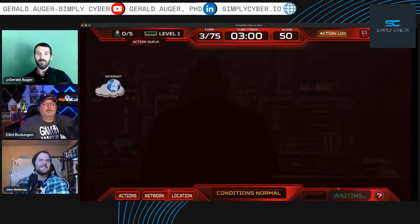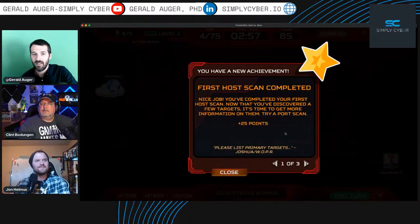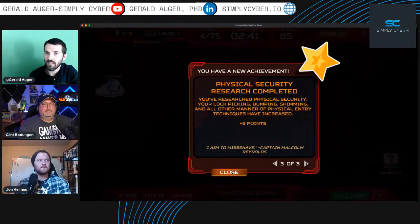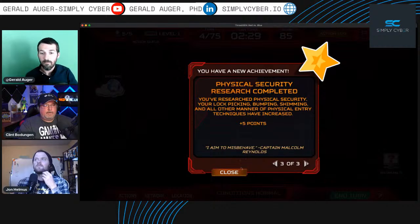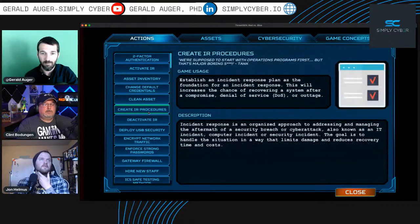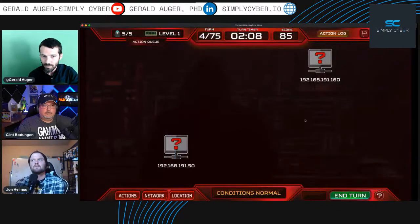Host scan completed — we've discovered a few targets! Weak password research done. Physical security research results: lock picking, bumping — nice. Clint points out the wiki: click the question mark at the bottom of the frame and it takes you right to specific elements. This is a treasure trove of concepts and terminology — worth the price of admission alone.